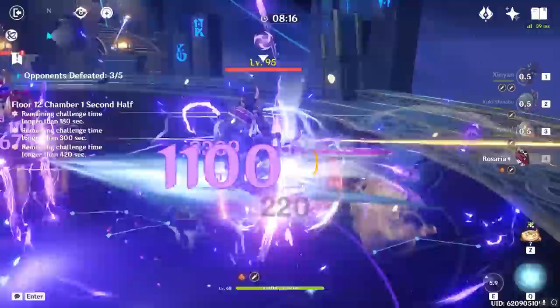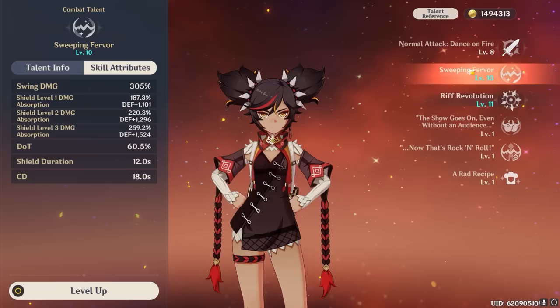To sum up her kit with talent priority: as a main DPS, you'll want to prioritize leveling her attack talent first, her burst second, then her skill last. And as a support slash sub-carry, you'll want to level her burst first, her skill second, and attack talent last.